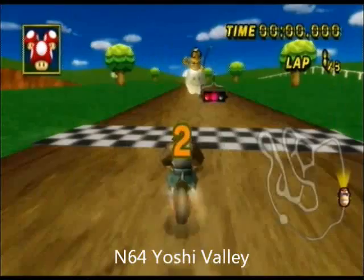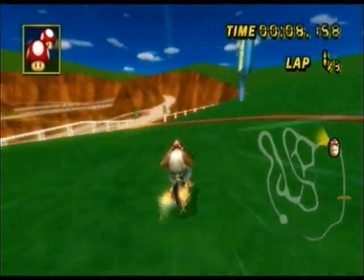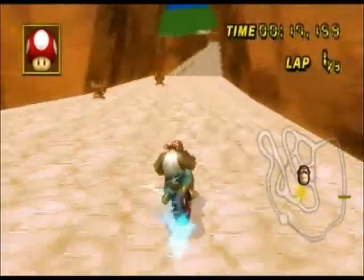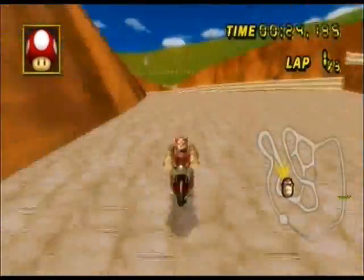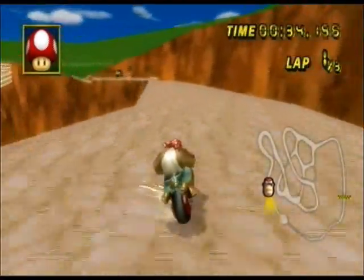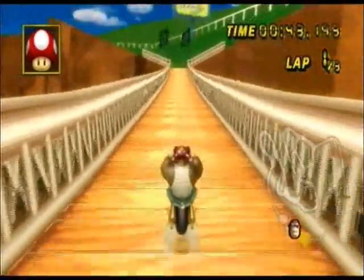Number 8 is Yoshi Valley for the N64. Very amazing recreation. It was made by the same person who made Waluigi Pinball and Daisy Cruiser. I'm going to take the fastest route first. He put crabs there instead of the little porcupine dudes. This is the shroomless shortcut right here — it's pretty easy to do. There's normally an egg instead of a chain chomp, but you can't have everything perfect in custom tracks — that's close enough.